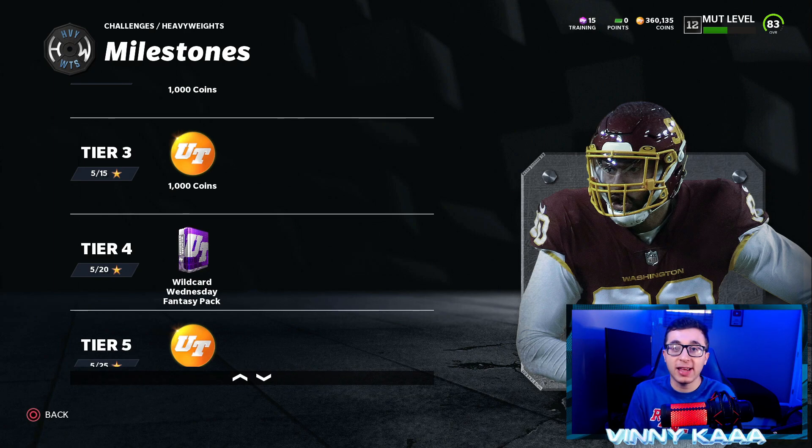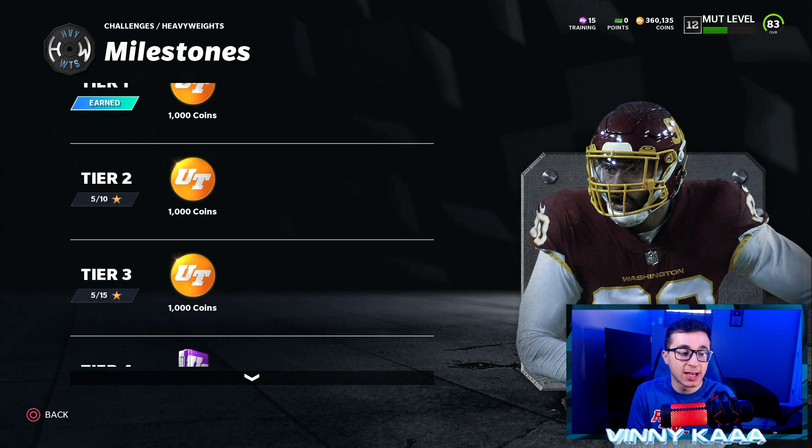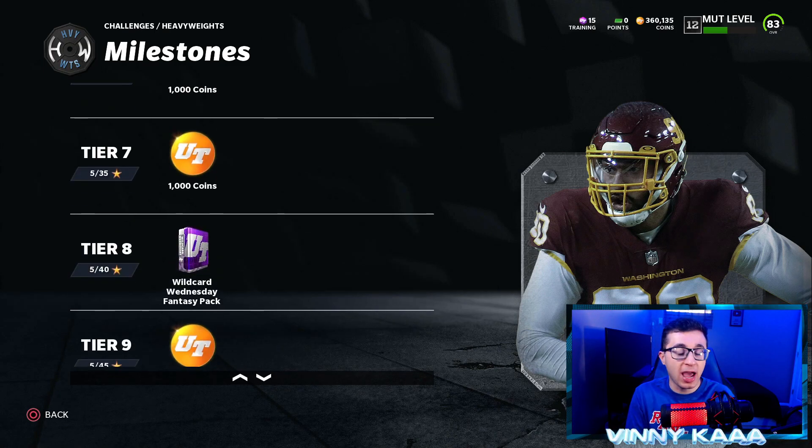You're basically going to get a free 88 or 89 overall card, and if next week or the week after they release a 90 overall, you could pick whichever one you want. You'll also get a thousand coins for reaching 10 stars and 15 stars. Then every 20 stars after that, you'll get another fantasy pack — so definitely worth doing these solo challenges every single week.